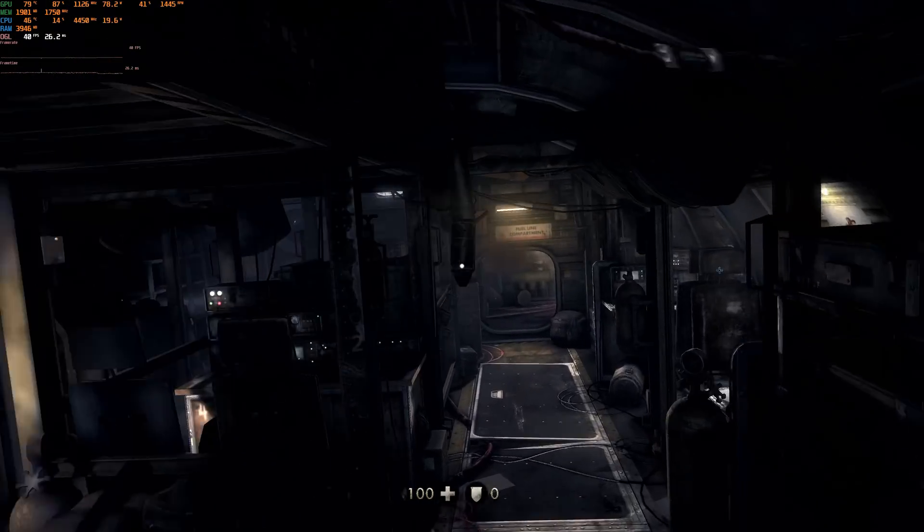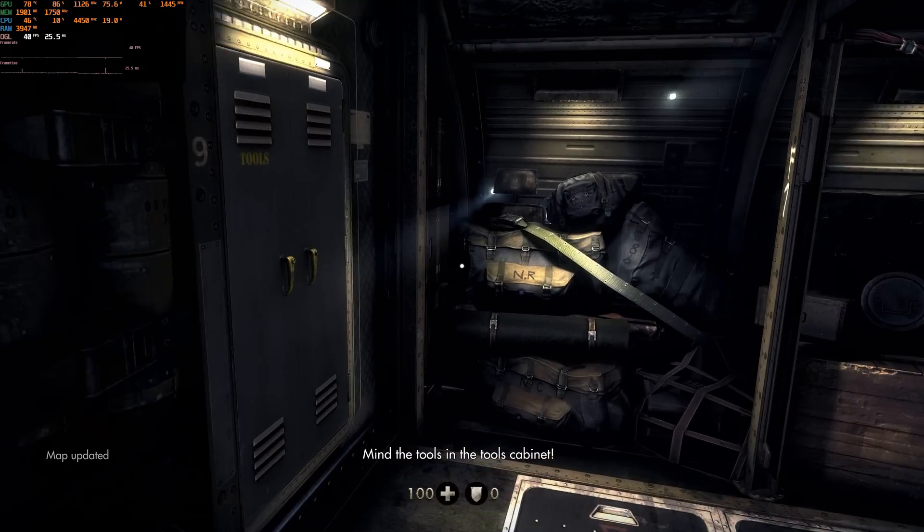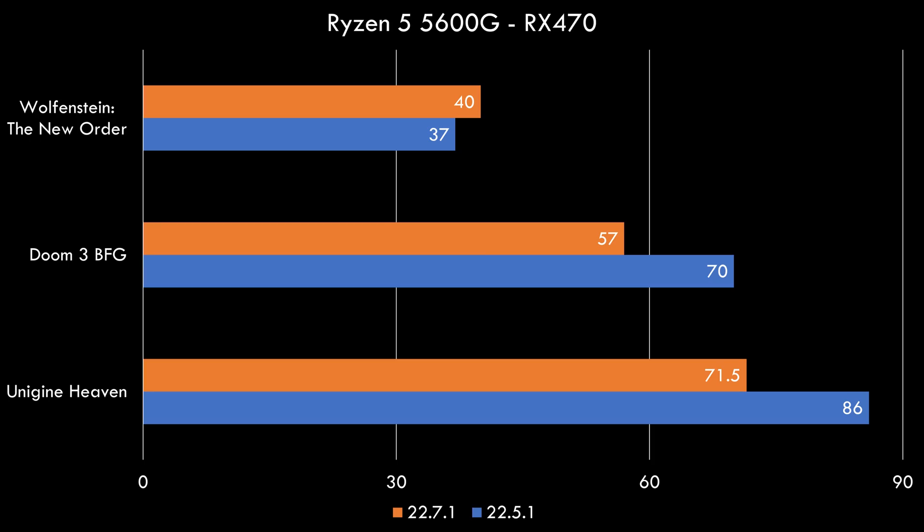We also have Wolfenstein: The New Order, and here we can see a slight increase in performance. We are getting 37 FPS with the 2251 drivers and that goes up to 40 FPS with the newer 2271 drivers.